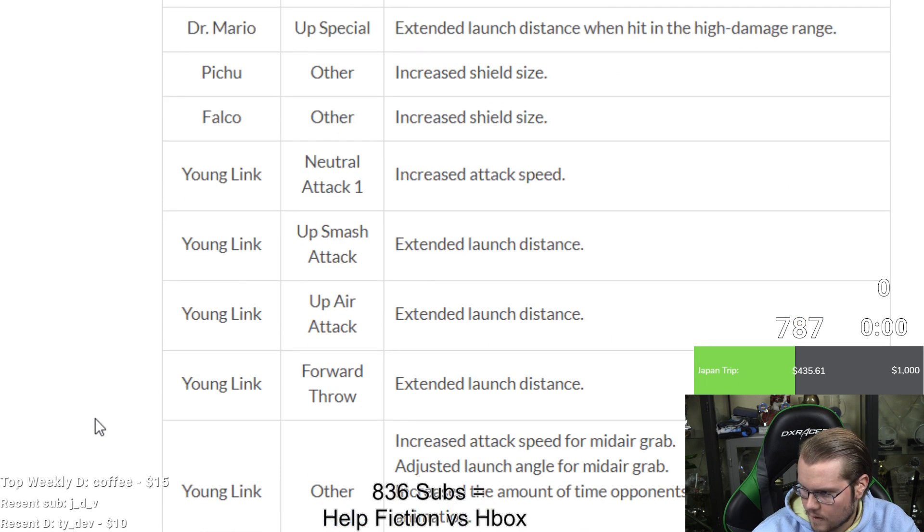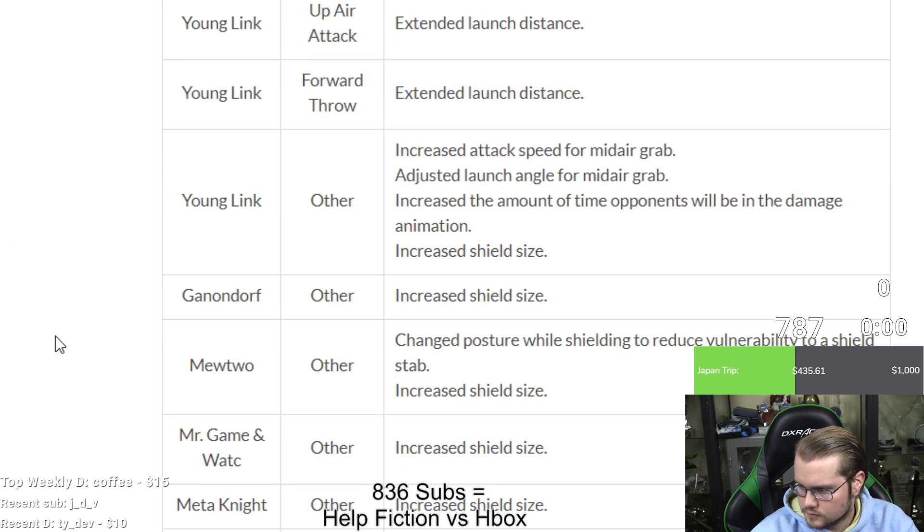Falco: increased shield size — so many shield changes, though not every character got them. Young Link: jab one is quicker, up smash is stronger, up B is also stronger, and forward throw is also stronger — good buffs since the character struggles to kill sometimes. Increased attack speed for the Z-air, adjusted launch angle, and increased amount of time opponents will be in the damage animation. Ganon: increased shield size.